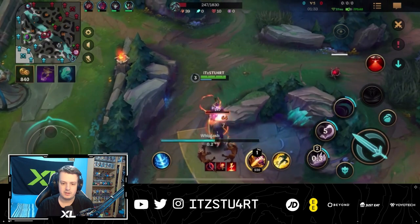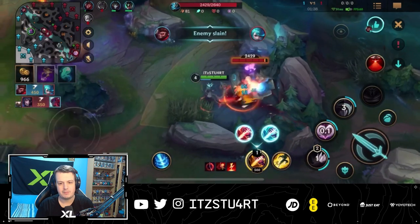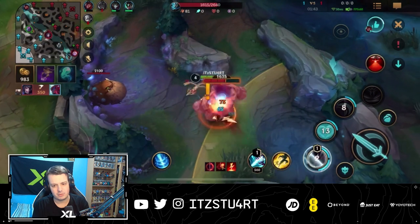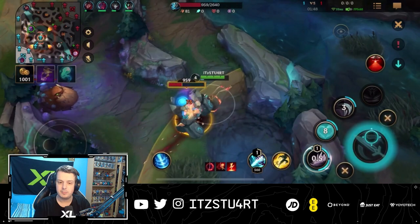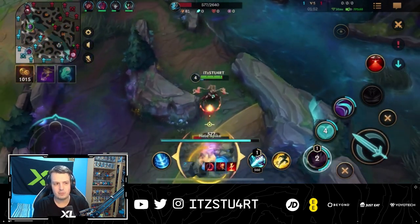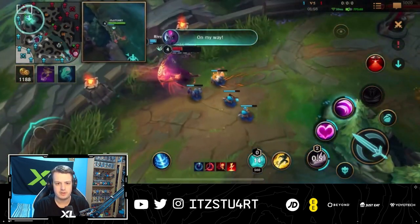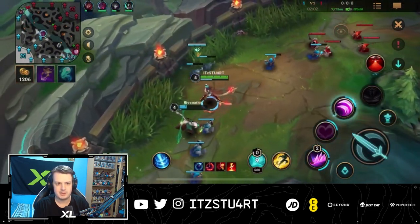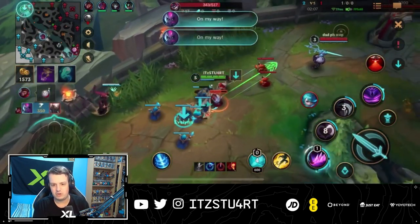With junglers, normally you do a full red side clear and then look for the bottom Scuttle Crab. But in this game we're not going to contest the Scuttle — we're just going for a full clear. Evelynn is one of those rare champions where you just want to get to level 5 as quick as possible. One big thing about Evelynn is that she can sometimes get jungle invaded because she's very weak before level 5. My Wukong is in trouble in the top lane, so I'm going to jump on this Pantheon and get an easy kill, then push out the wave and crash it on the tower — otherwise Gwen can freeze the wave and Wukong will be in a lot of trouble.